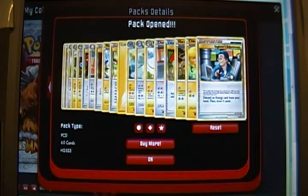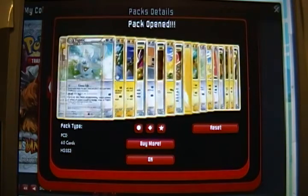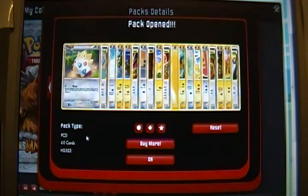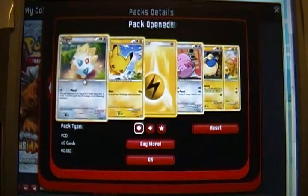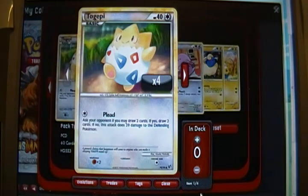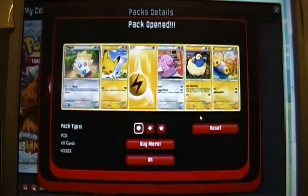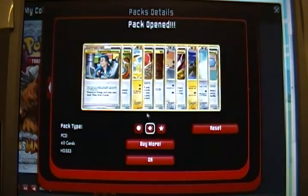I have no idea why we got so many cards - oh, it actually says Preconstructed Deck down here in the corner. So perhaps we actually got a full deck. I didn't realize that, but that appears to be the case. So I'm going to guess that we got more than one copy of some of these - yeah, so we got four Togepi, for example. So that's kind of neat, helps give you a starting point.